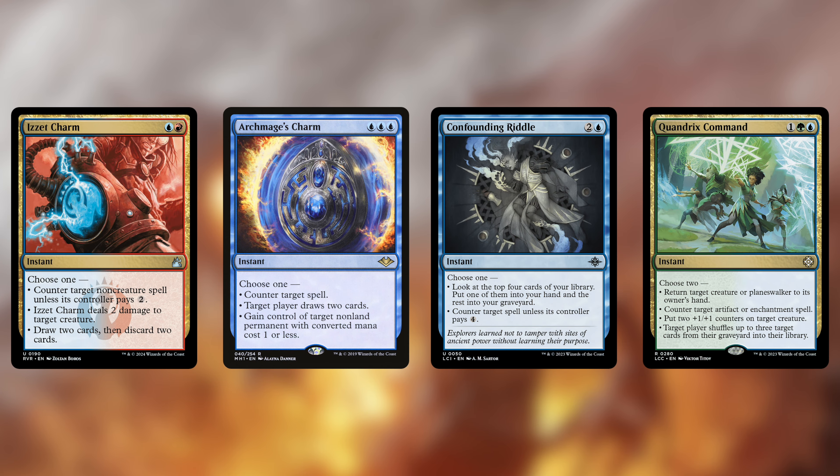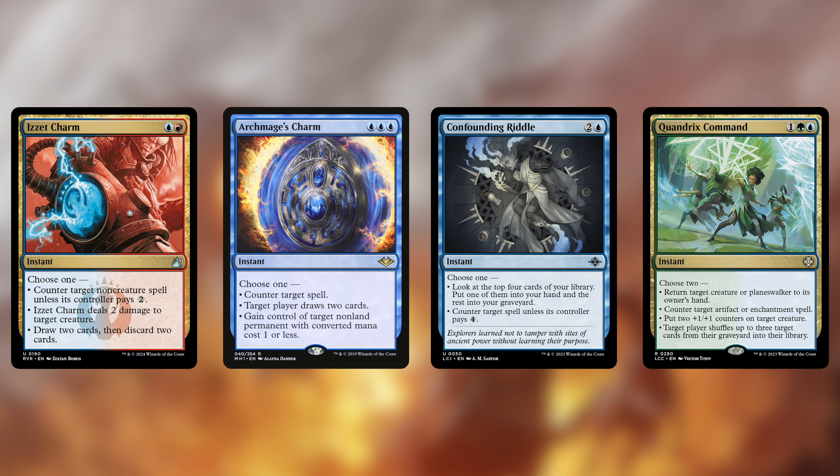Continuing the interaction, we've got some counterspells available to us as well. Izzet Charm can be a narrow Negate, a Shock, or a loot effect for card filtering. Archmage's Charm can steal Sol Rings and Skullclamps, draw two, or counter a spell, so it's good to hold up until the end step before your turn if needs be. Confounding Conundrum is a counterspell or card advantage. Quandrix Command can give us two modes: bounce a creature or planeswalker, counter an artifact or enchantment, shuffle cards back into the deck, or buff a creature, which can help make our commander more of a threat with commander damage.